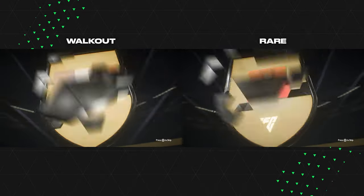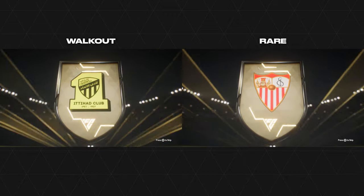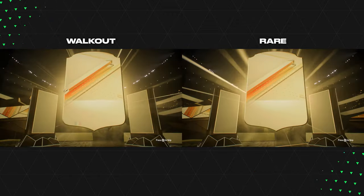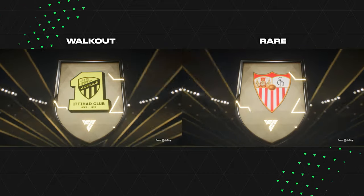For example, one of these clips is Kante, who is a walkout, and the other one is just a standard 78-rated gold rare, but the brightness of the lights — everything like that — looks absolutely identical.